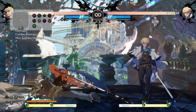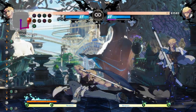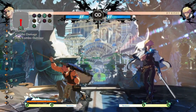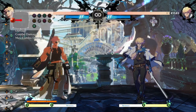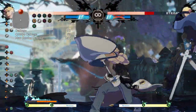The first one is, in my opinion, probably the most important thing you should practice with Sin — practice spacing his 2S. His 2S is basically his keystone button. It's a really long-reaching disjoint button that's crouching, can't be 6P'd obviously, and it leads into his Beak Driver, which is his main win condition.